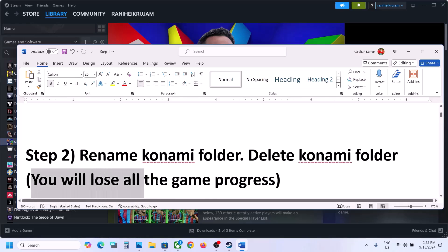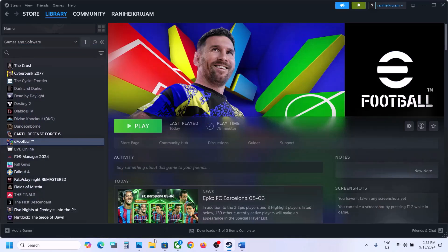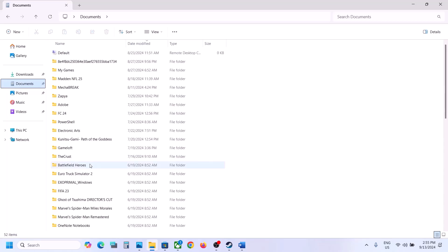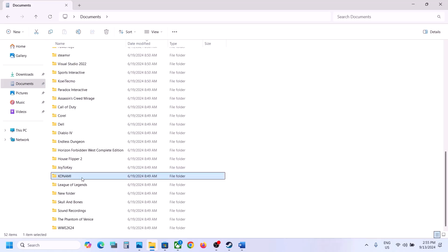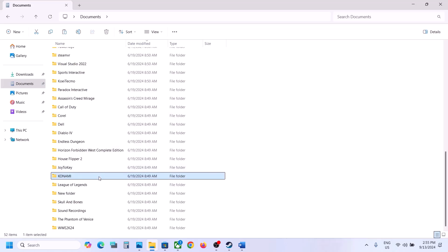The next step is to rename the Konami folder. Before you do this, be aware that you will lose all your game progress — you'll have to start everything from scratch. If you agree, open File Explorer and go to the Documents folder. Once you're in Documents, find the Konami folder.